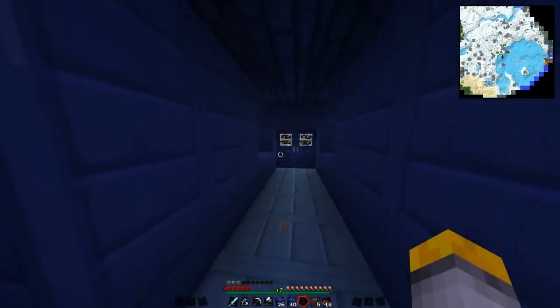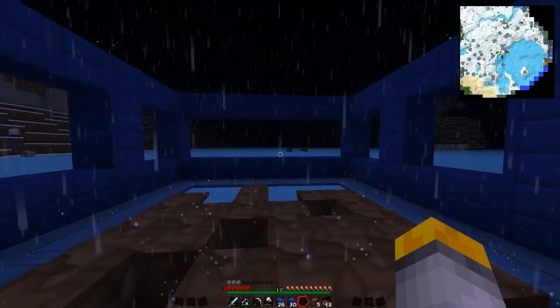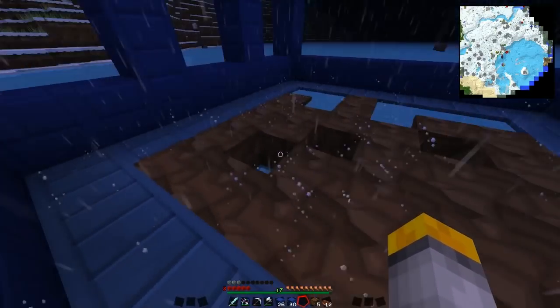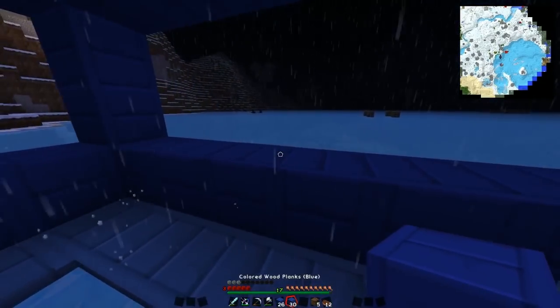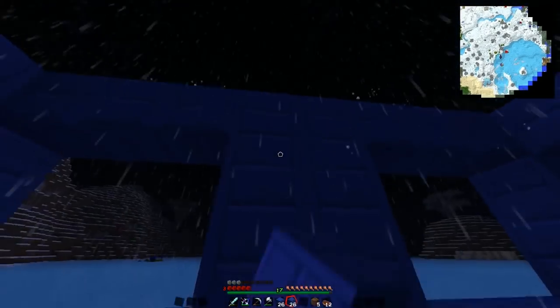Maybe for the detail on the outside we can contrast with a different colour to make it less blue. We've got some normal stone bricks as well, so we can use that for the doors and add more later. Okay, I can give you a hand building now then. Let's get a few torches in here — let's not build in the dark.